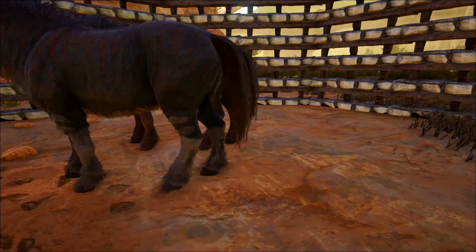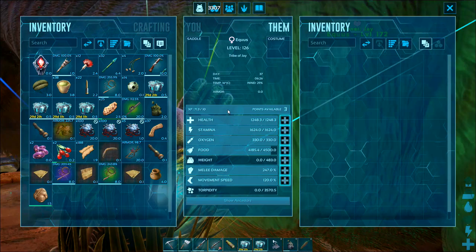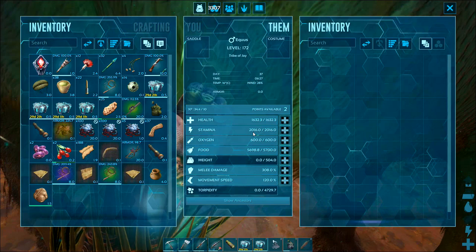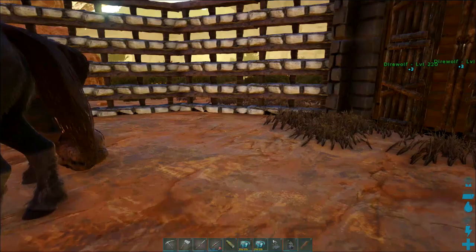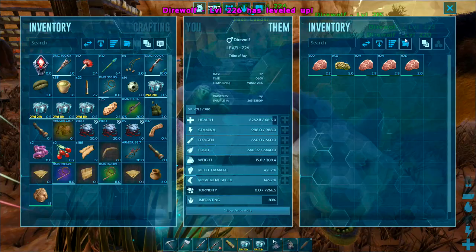I've just set these two off for breeding. They're very similar in colours — they've both got different shoes on, different colour feet, but other than that they're pretty much matching. The female, which was the poorest of the two, has just over 1200 health and 483 on the weight. The weight was the one stat I was looking out for on these guys. We'll try and play for an offspring that has the father's stats — just over 500 weight and 1600 health. So hopefully a full imprint on a baby will give us a half decent Equus to take out with our super pack of wolves.